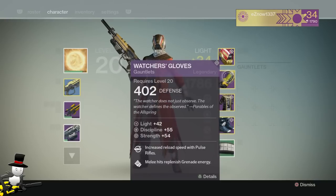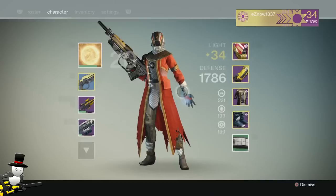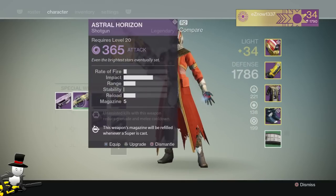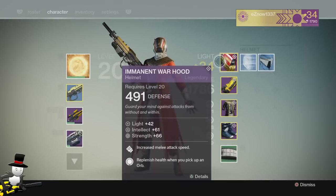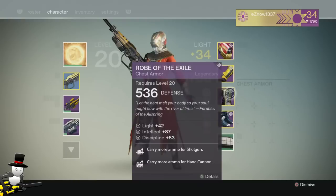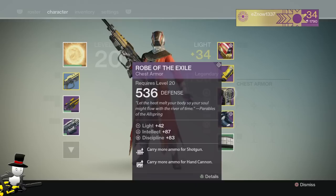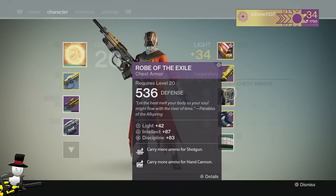I then got dragged through Trials of Osiris. Willis got me there 8 to 1, and all I wanted was the packages. With the packages, I bought the Astral Horizon shotgun and didn't bother buying the helmet on offer because it was a strength roll, so I just kept my helmet. These gloves also dropped for me after a match, but they needed to be ascended. Out of the packages, I got the Robe of the Exile and it was a pretty amazing roll — Intellect, Discipline, carry more ammo for shotgun and hand cannons.